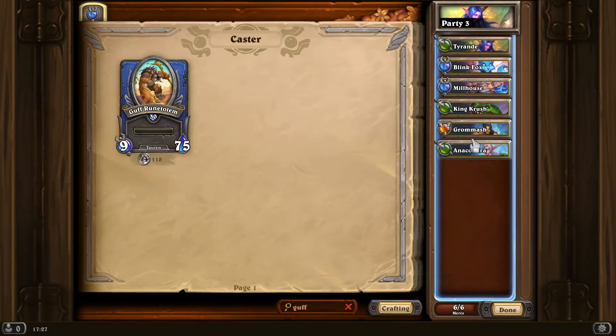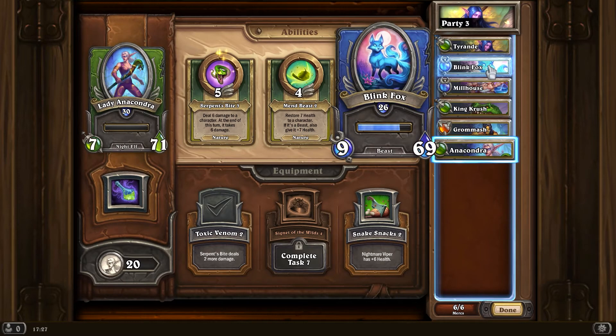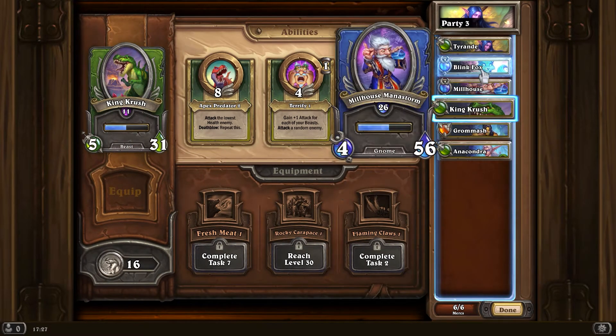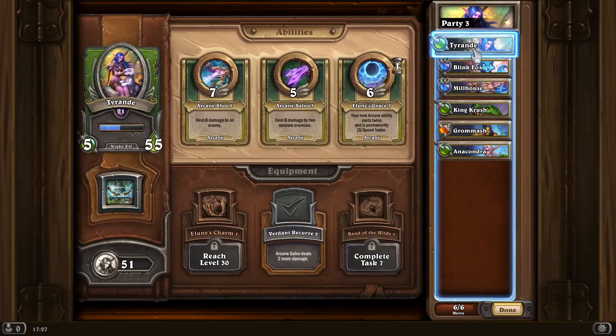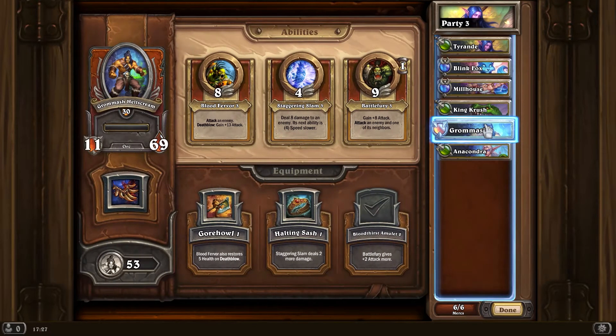I also thought it might be good to put this ability on another mercenary - if it's a beast, give it seven health. You can see there are beasts, and this is the link between beast and arcane. So maybe that will work, and then Grommash - nothing really managed to fit in terms of that, but I do like Battle Fury.